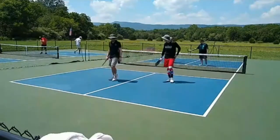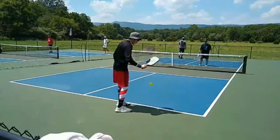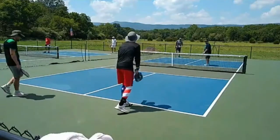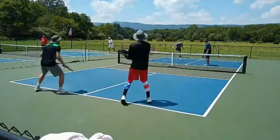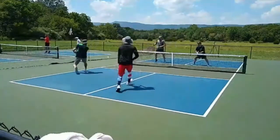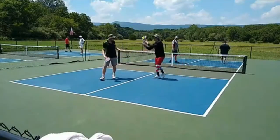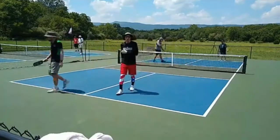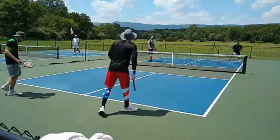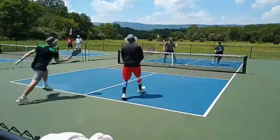A nice volley in the middle there, catching Stephan off guard, not giving him enough time to pick that ball up. So 6-0-1 coming in. Nice little spot from Jeremy — a nice little drop to the sideline, forcing Daniel to have to hit that ball on the run. Not an easy task. 6-0-2 coming in.